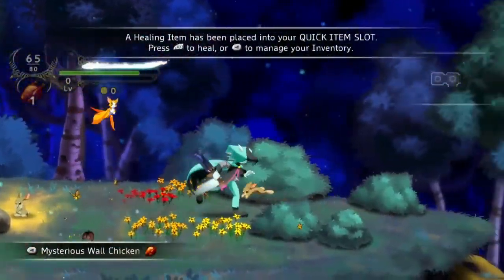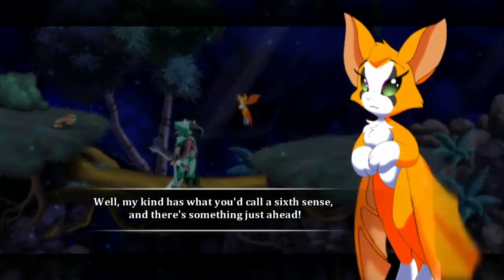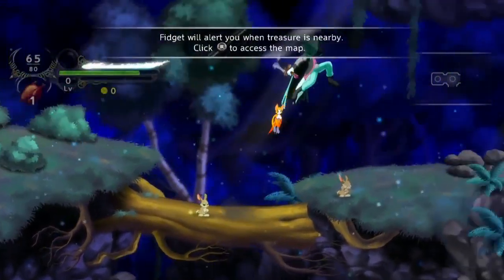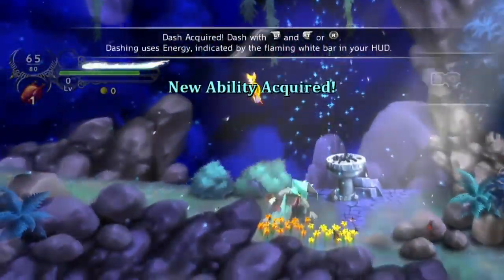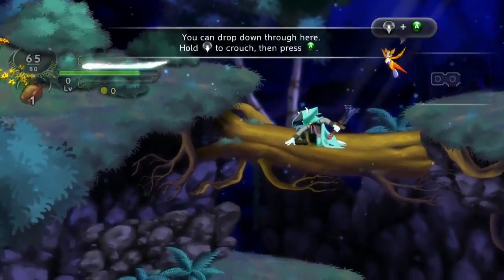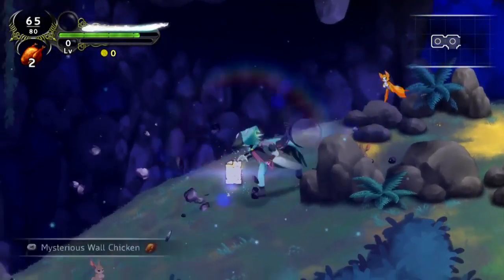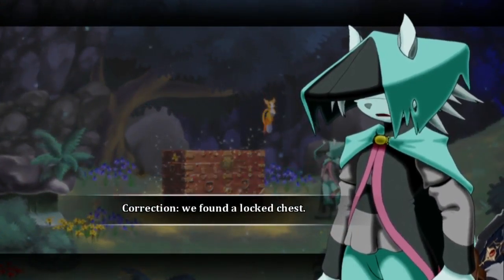Chicken in a wall! It's quick heals. You can gather items and make stuff. Here's a good example of the voice acting. You can kind of hop down through certain platforms like you'd expect. I can dash — though the dash uses energy. I tried to do that previously and it didn't let me. These little rabbits, how cute they are. More wall chicken and a note. And here's treasure — we found a chest. Correction: we found a locked chest.